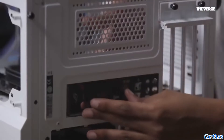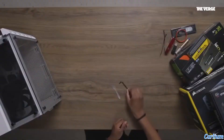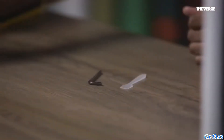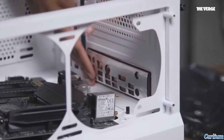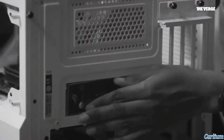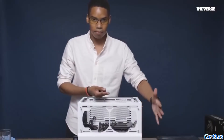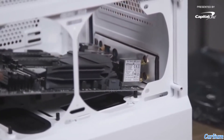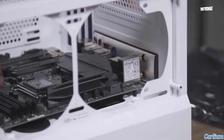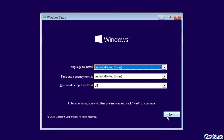Pay close attention to the I/O bracket that goes at the back of the computer. You always have to make sure you really press it in because there's no screw — it just has to snap into place. This is very important because otherwise you can't align the motherboard holes correctly. After installing the bracket, we're going to start installing Windows.